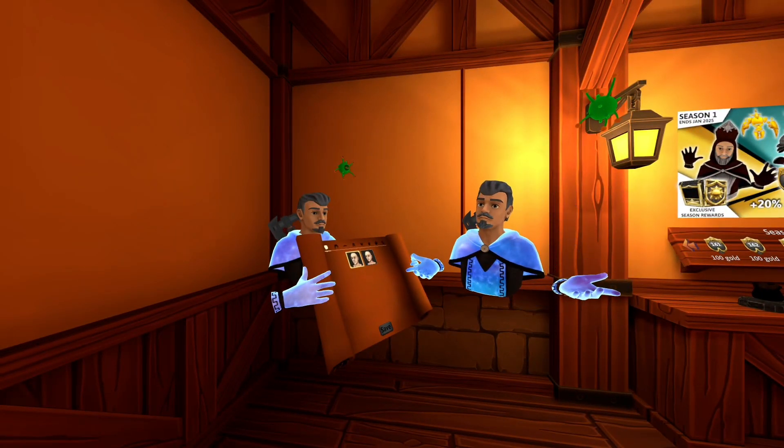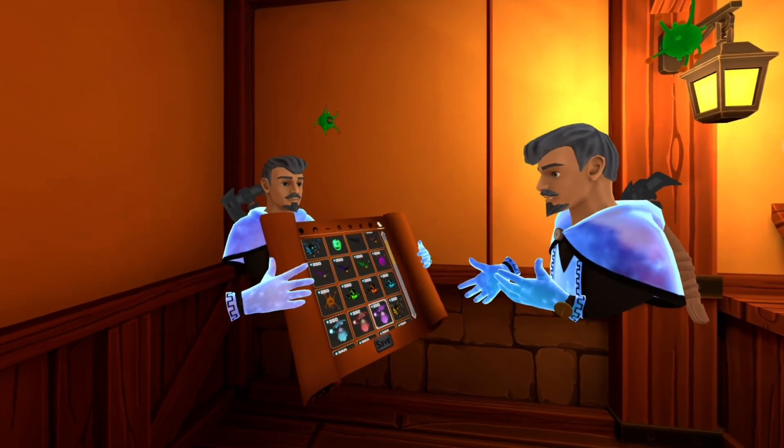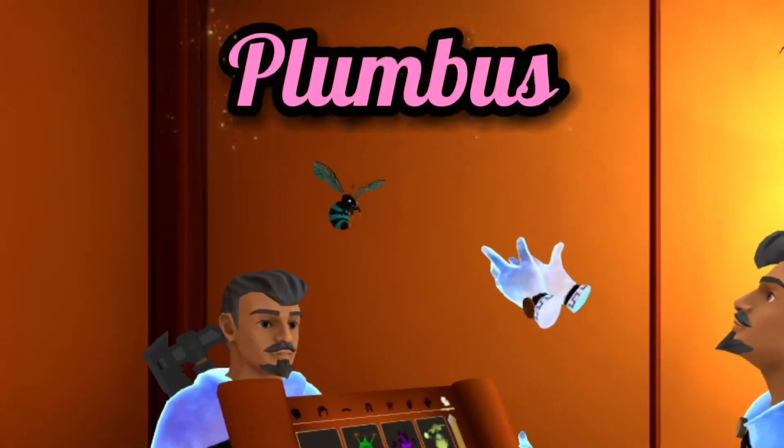The first step in pet ownership is picking your pet. Looking at the list, we have dozens to choose from. Look at the pet that just screams your name, and you two will find a perfect bond. And today's demonstration will be done with my lovely pet, Plumbus.